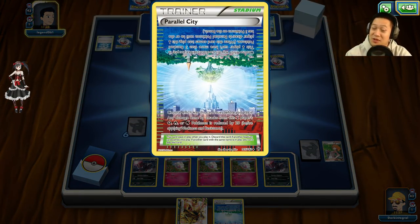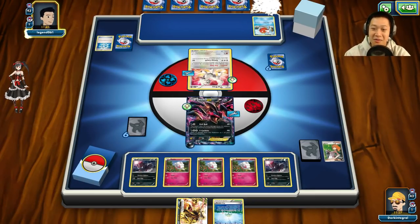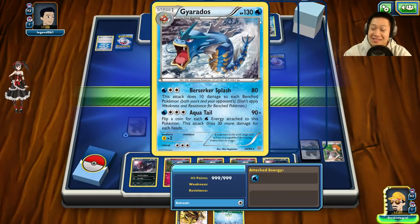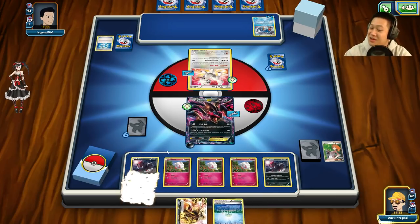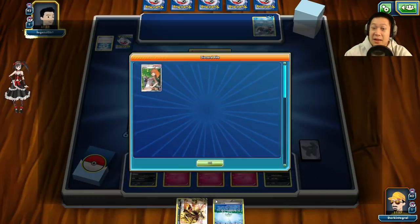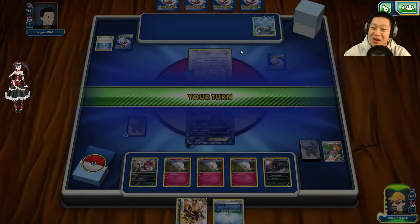I'm probably going to shrink his hand because I need deck space. All my Swirlix and Zoruas are down — I need Tierno, Birch, Roller Skates. Gyarados has two energies and doesn't really want to face my Evil Ball. I drew into Zoroark BREAK but I just need energies — I'll end my turn. Not the greatest hand.